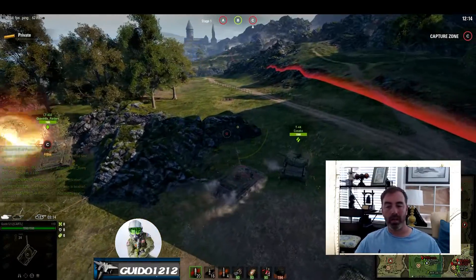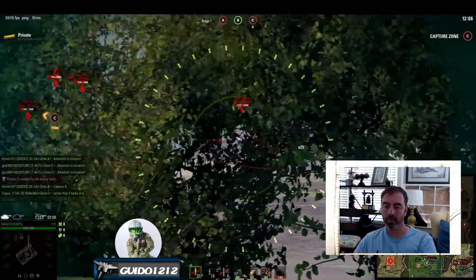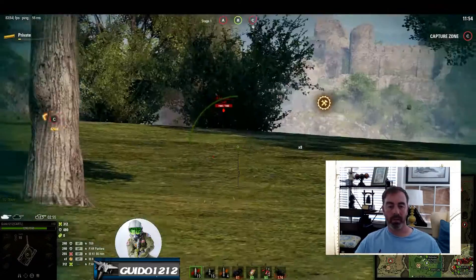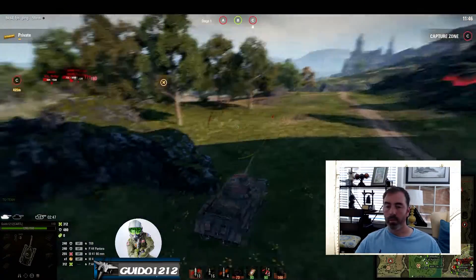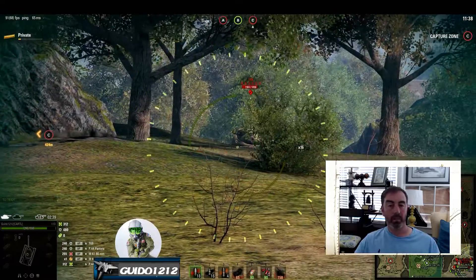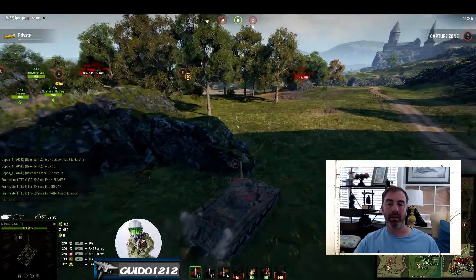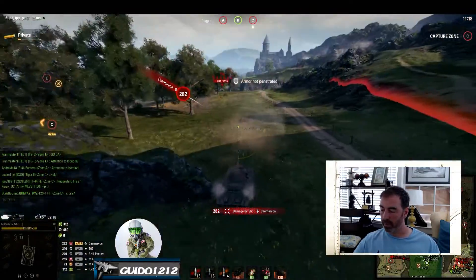Wheeled tanks have changed Frontline quite a bit. I believe in the first episodes a long time ago there were no wheeled tanks, but there are now and they've changed the complexion of the game considerably. Between the wheeled tanks, all the light tanks, and to some extent the mediums being played, they've really changed things. Why? Because they're so fast, so hard to hit, they can move from zone to zone, and get in behind you from the sides. It tends to make things very imbalanced for the attackers because the attackers can use the flexibility of fast tanks much better than the defense.